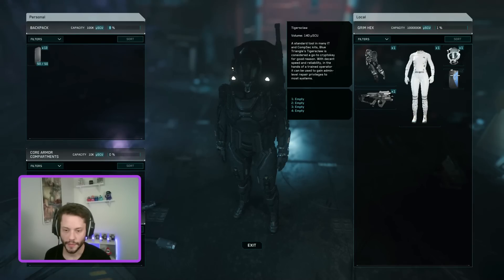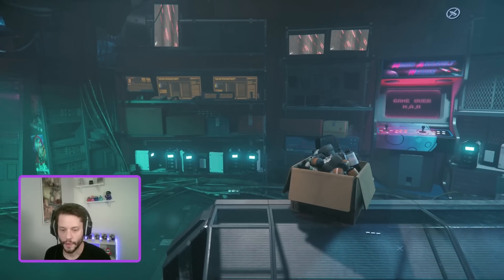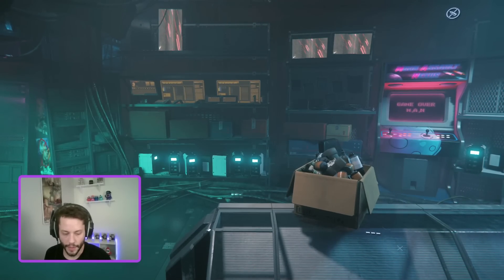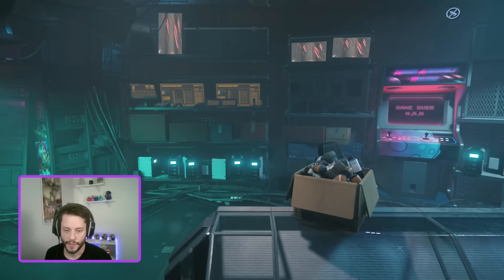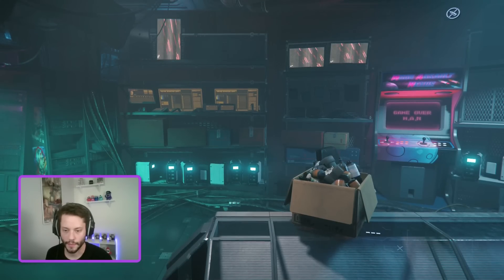These items will be delivered to your local inventory, so make sure to move them to the slots on your armor or your backpack. Once you have acquired your Tiger's Claw Crypto Keys — or any other Crypto Key for that matter — you have six different locations you can go to access the Imperial Criminal Database Terminals to hack your Crime Stat.